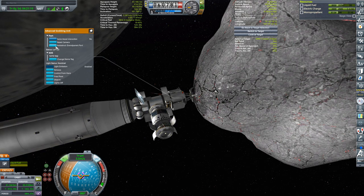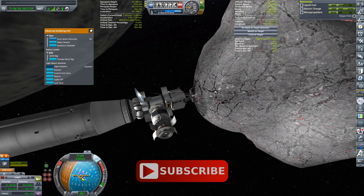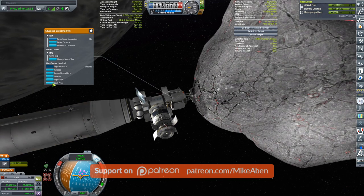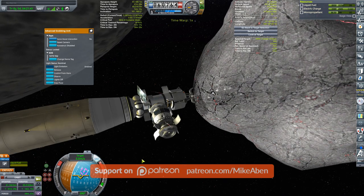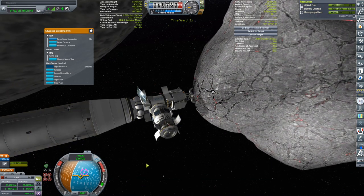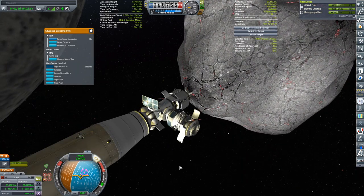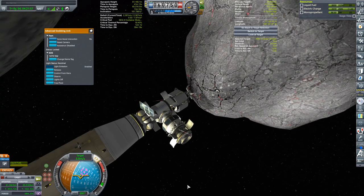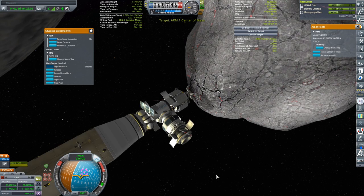Auto strut — let's not fiddle with auto strut just yet. There is a pivot — free the pivot, take RCS off. You can now adjust. Did I say free the pivot or lock to pitch? Whoa, whoa, whoa — why am I wobbling so bad? I don't like that. Stop it. I don't like what's happening right now. I have my controls backwards. I should be targeting the center of mass.